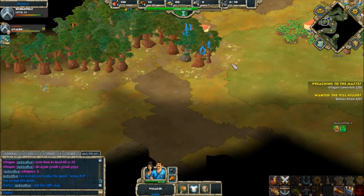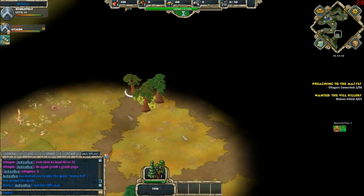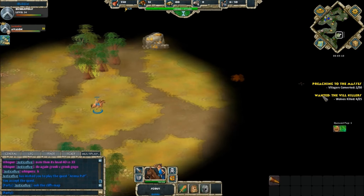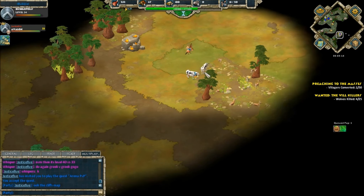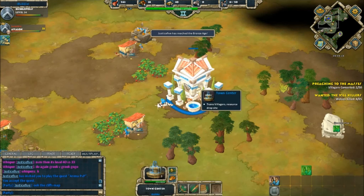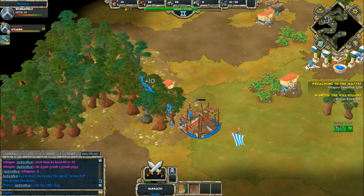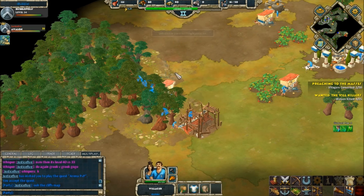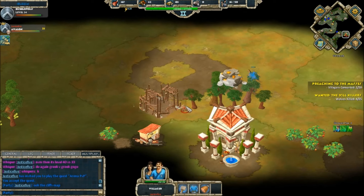We're seeing a villager scout out this land; he didn't see anything else he wanted, so he is going to build a barracks right toward the end of this age upgrade. Bubble has found a couple more cows near Justice Five's base. He's just finished that age upgrade and is now upgrading the woodsman, which gives a bonus to gathering rate and carry capacity for wood.